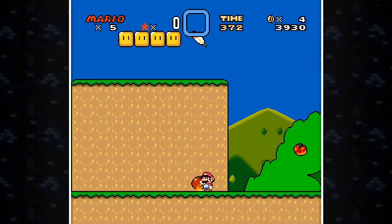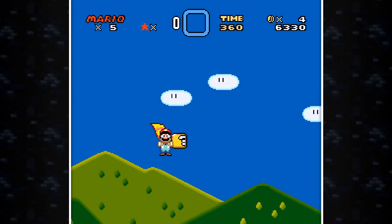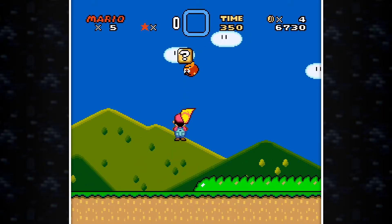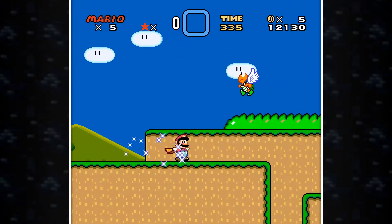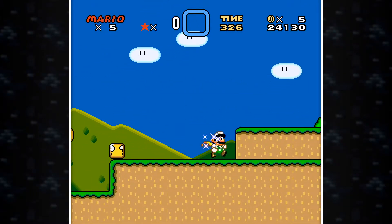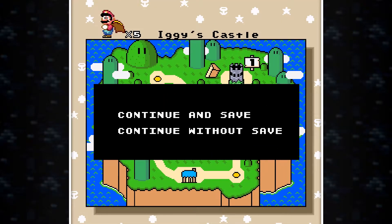The cape should be needed soon. I'll take that for reserve and grab this — actually, I don't want to risk it. I'll just wait and get the cape when I need it. I know the secret exit is up a hill somewhere. There's a star in here — maybe I can get some of my lives back. I'm gonna use this to fly up... there's the key! That's what we needed. Yes, we can go to Iggy's castle.